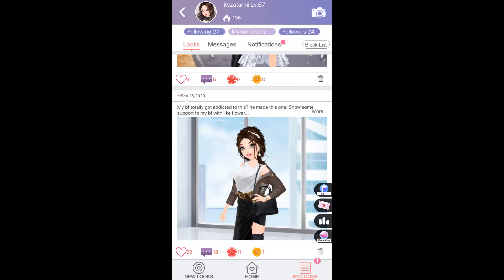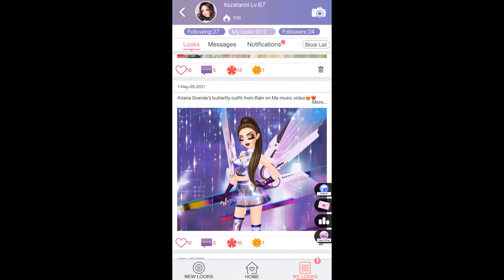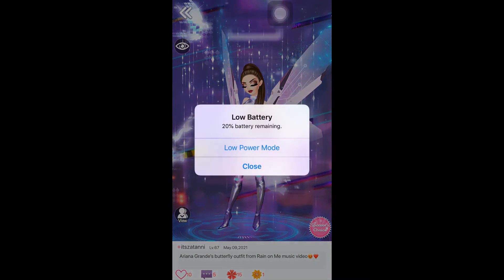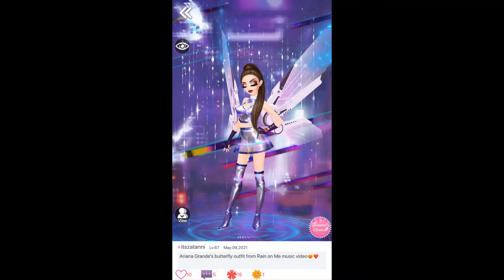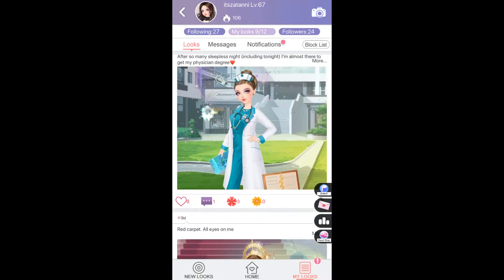So if you want to attract other people, use creative captions and update your looks beautifully. For example, I joined an event to dress up as a singer and made a look inspired by Ariana Grande in the 'Rain on Me' music video — I got 15 flowers. You have to be creative!